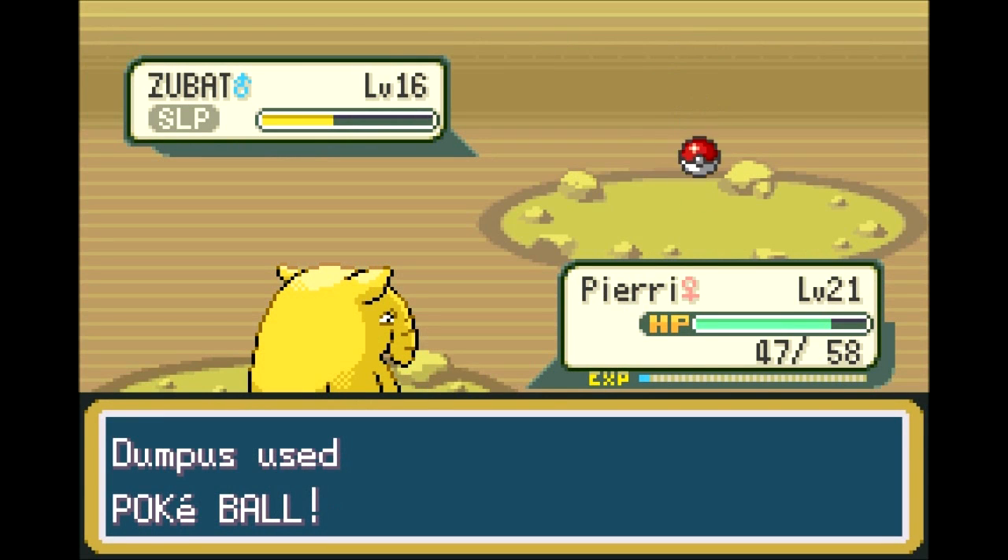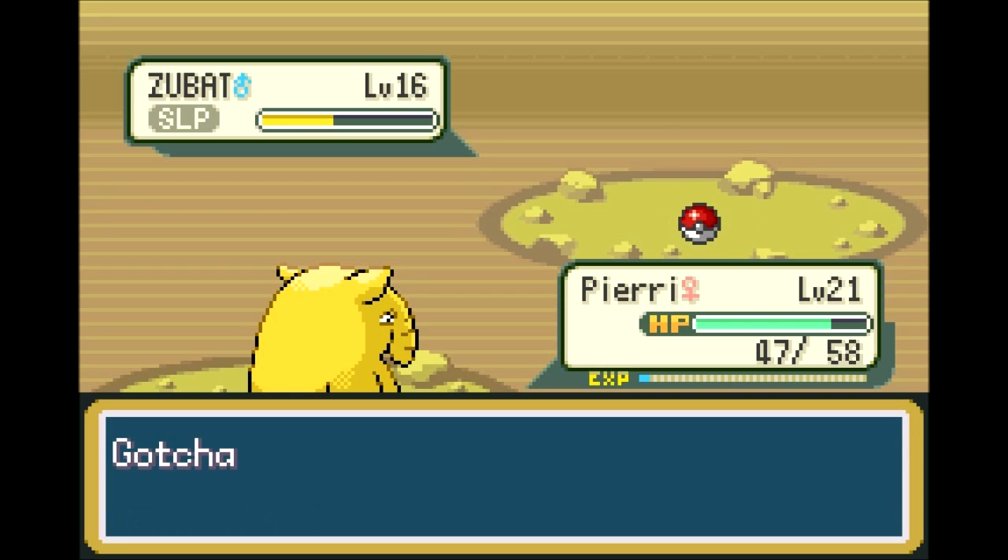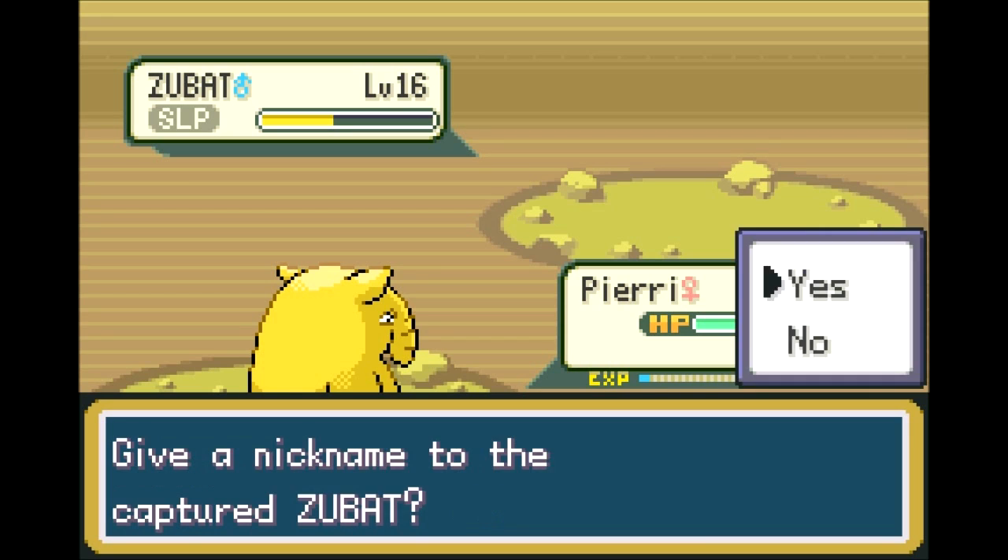Sure, why not have another Poison/Flying type? It was occurring to me recently that there's no such thing as a pure Flying type in this game. I believe they don't bother doing that until Generation 5, and even then it's only one Legendary. Everything else has Flying as a secondary type — I always thought that was kind of weird.